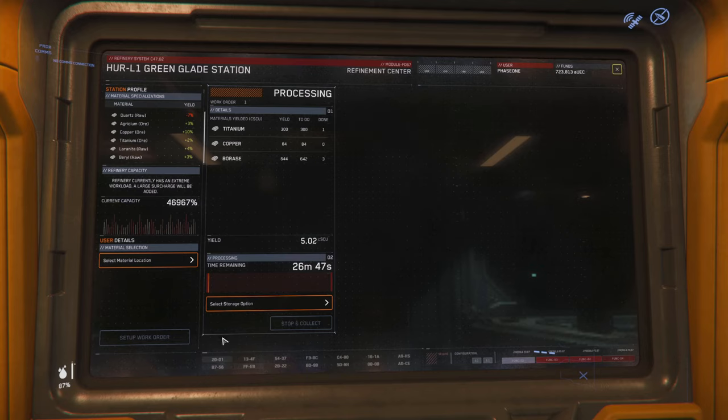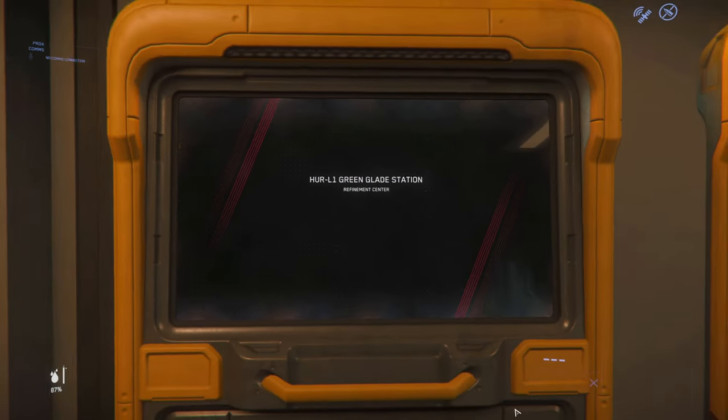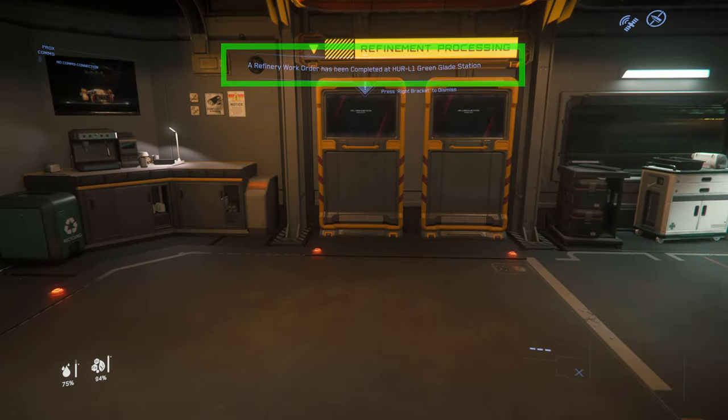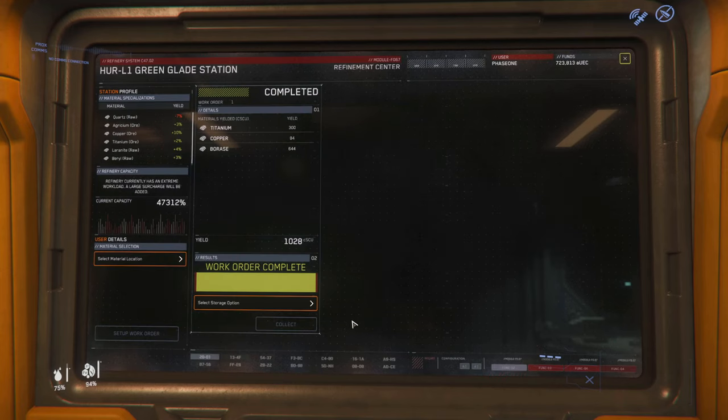Now you can see your job here. What I recommend is, while this job is running, head back out and refine another batch — come back and repeat this process. You can queue up to three jobs at a given station. When your job completes, you will get a notification in the terminal. The screen will give you a high-level view of how many jobs you have in queue and how many are completed at this specific location.